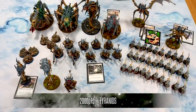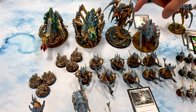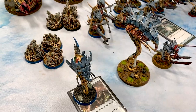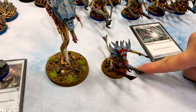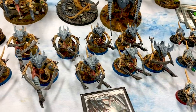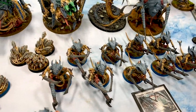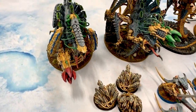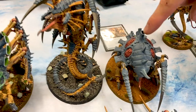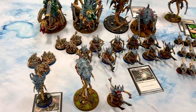Here we have 2,000 points of Tyranids. We've got a Battalion with a Malanthrope and a Neurothrope — he's going to know Catalyst as well as have the Relic for plus one to the cast. We've got a Prime. This is a WYSIWYG full Warrior unit; I'm paying 1 CP to give them plus two to their cover save instead of one. And then two units of Rippers. This is going to be an Exocrine, a Tervigon with an Acid Spray, a Maloctus, and a Maleceptor that knows The Horror. The Jungles special rule means they're always in cover unless they advance or charge.